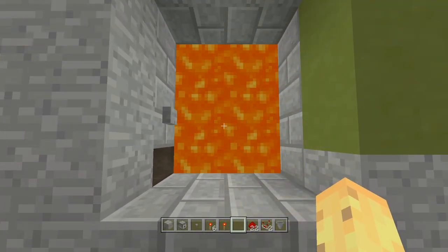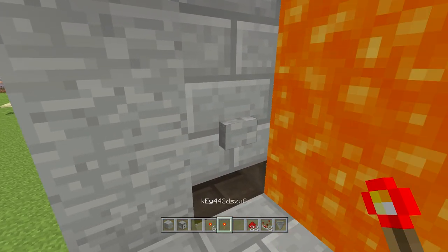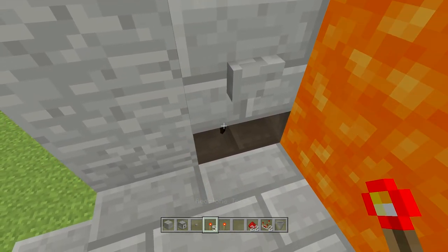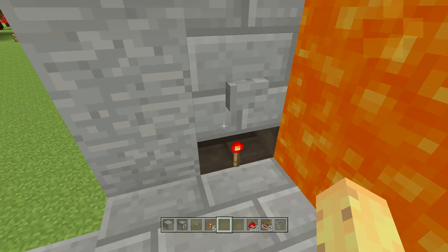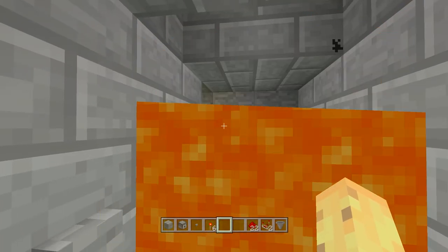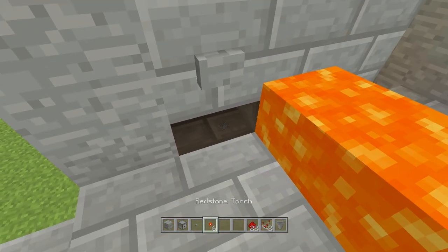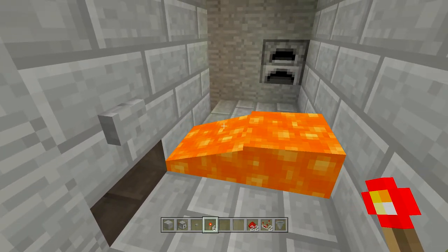Let's get straight into the video by explaining what I mean by password protected. You need to have an exact item with an exact name to actually activate this door. In my case the item name is key 443 DSXV8. If you don't put that exact item in there — if you put a regular redstone torch or a button — it's not gonna work. You have to put the exact item key 443 etc into the slot, and then once it goes into the hopper below, you can turn off the door.